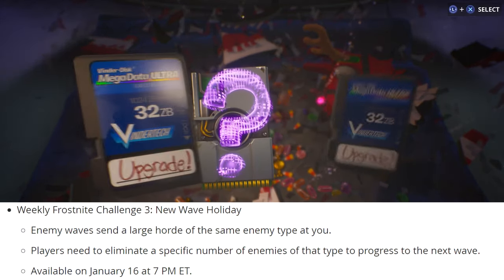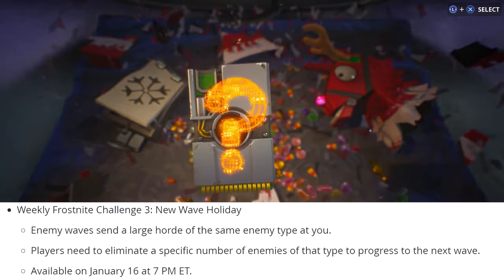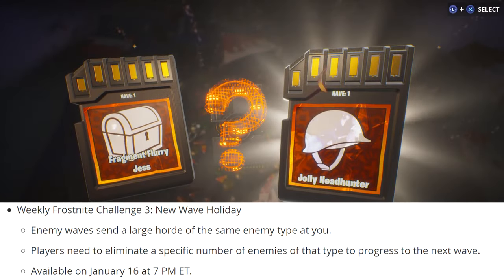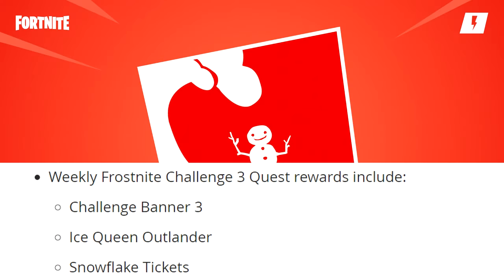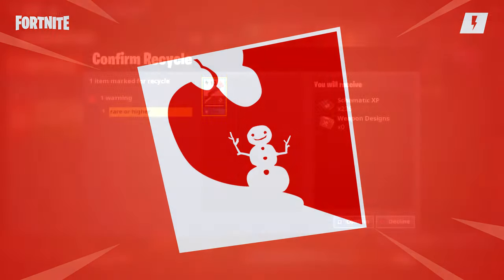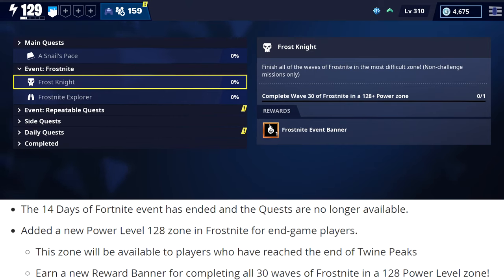The new weekly challenge is called New Wave Holiday. This is going to have enemy waves send a large horde of the same enemy type at you, so you may see a lot of takers or a lot of smashers. In order to progress to the next wave, players are going to need to eliminate a specific number of that type of enemy. Not only will you get the Ice Queen outlander as a reward, you'll also get a new challenge banner and some snowflake tickets. The weekly Frost Knight challenge 3 will be available at the same time the weekly store refreshes, which is January 16th at 7 PM Eastern.